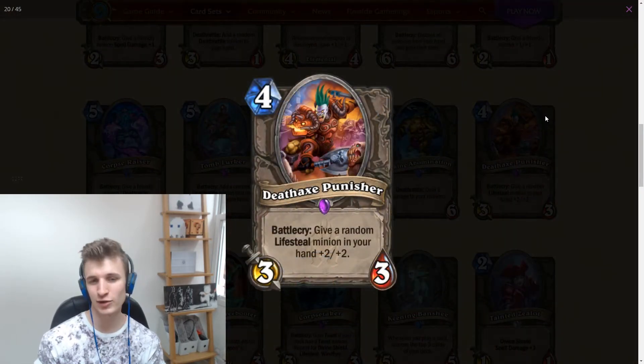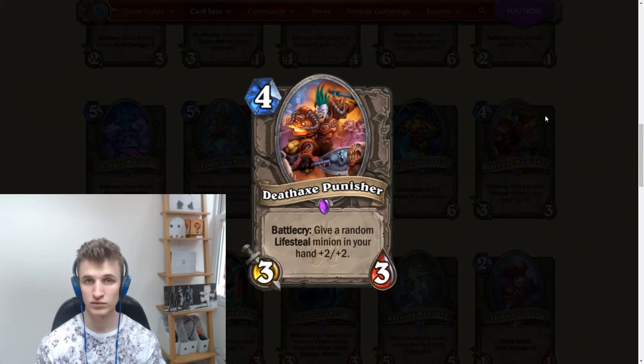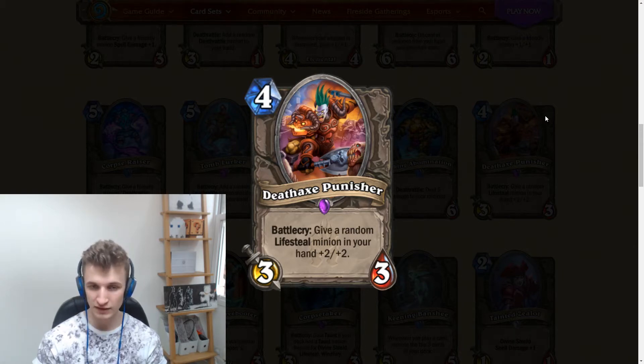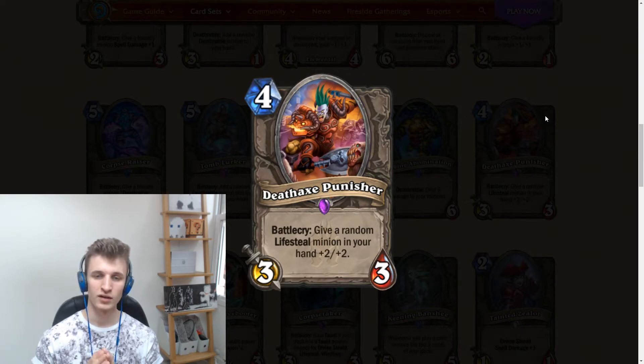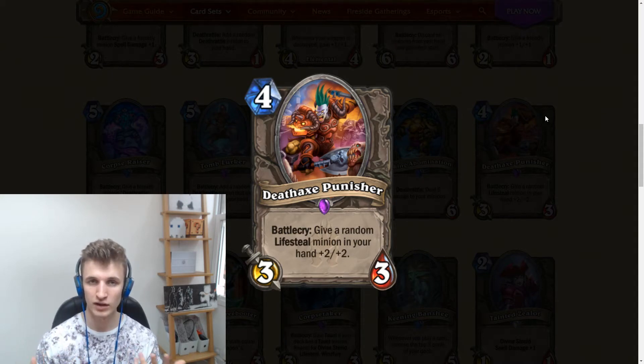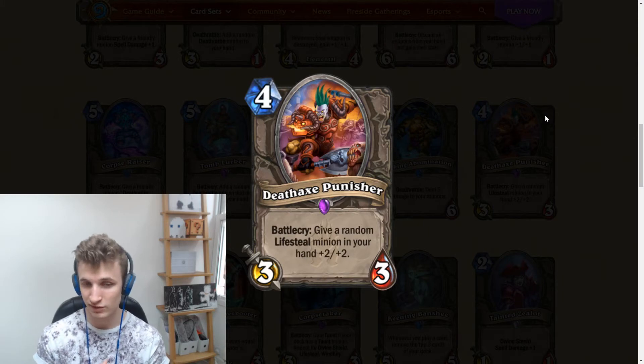A 3/3 battlecry: give a random lifesteal minion in your hand +2/+2. A 3/3 that gives a minion in your hand +2/+2 is pretty good value, but buffing a lifesteal minion is more valuable than buffing an average minion, because a lifesteal minion with +2/+2 means you're going to be restoring more health.